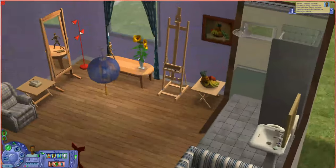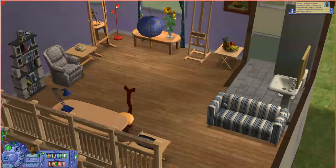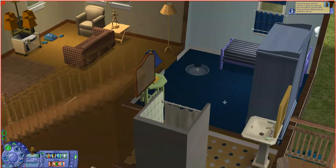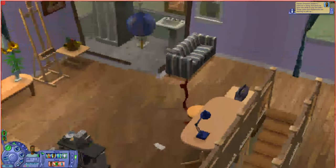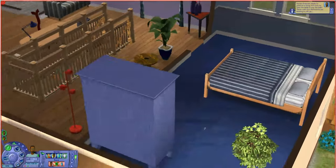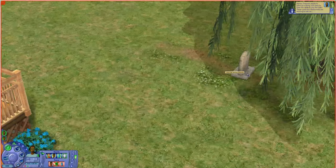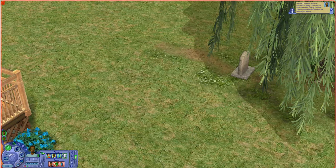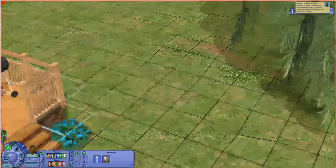This is basically his art studio up here. We're going to try to maintain the concept of the house but do a better redesign. This, of course, is going to be Dirk's bedroom. This is Darren's bedroom. And over here we have the Grave of Darlene Dreamer, so we're just going to go ahead and stick that in Darren's inventory.